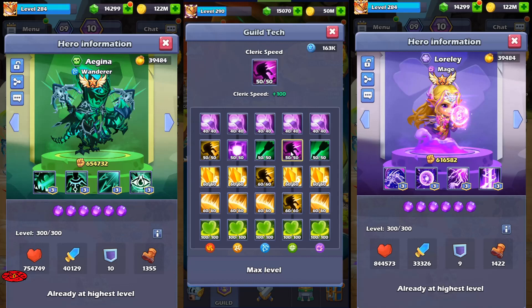From the guild techs, the most important skill for clerics is query speed, because clerics can be the fastest units in the game. By default they are not that fast, but this +100 speed skill brings them to the top speed among all heroes.